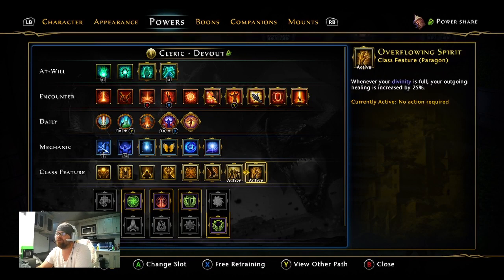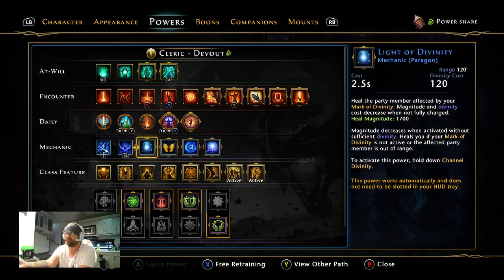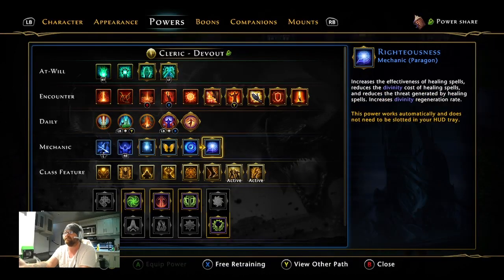Once you're ulting, just hold the left trigger down — that increases healing done by 10% the whole time. So technically we have 25% increased healing, plus 20% from Exaltation, plus 10% from Bless of Light — and they all stack. That gives us 55% increased healing just from those abilities. That's not including your outgoing healing stacked through companions. There's a companion that gives a flat rate or percentage of outgoing healing. So this is a base 55% — not including mechanics like mark of divinity, light of divinity, and righteousness, which all fold in together.